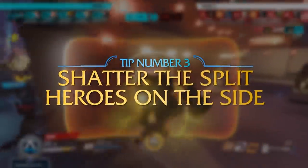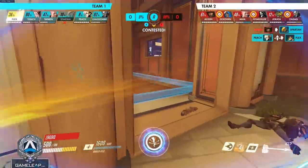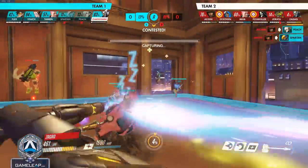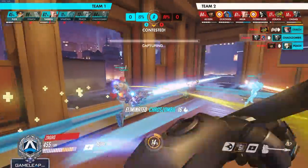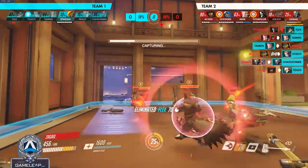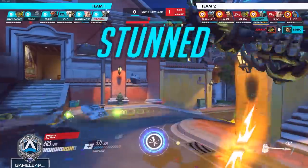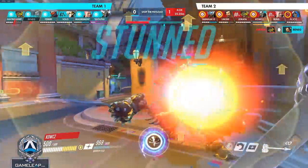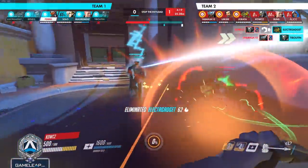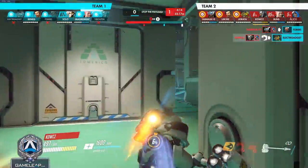Condition three: you get a cross shatter on a split enemy team. For example, you're facing the enemy Reinhardt but you see two people off to the side not directly protected by his shield — you turn and shatter them. The important thing is you then need to actively block the enemy Reinhardt's counter shatter. A lot of Reinhardts will try to counter shatter you, so if you get off a shatter on two people to the side, your Zarya will focus them down while you protect your team from the counter shatter.